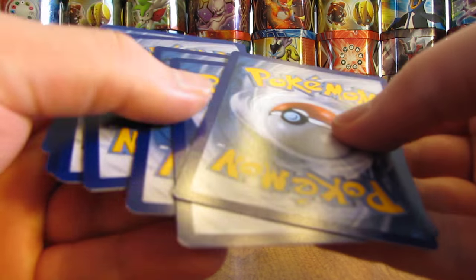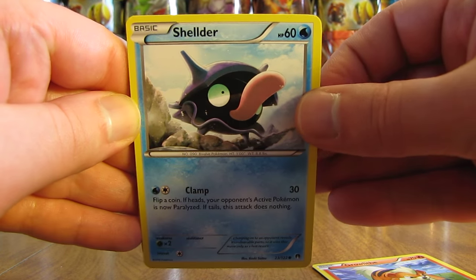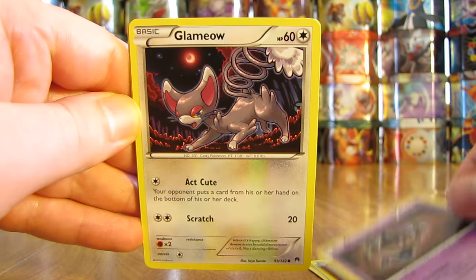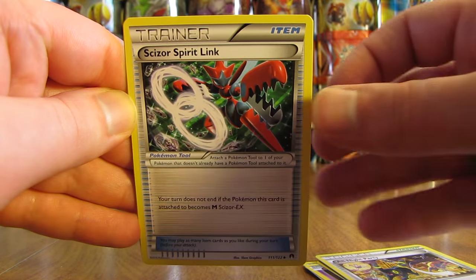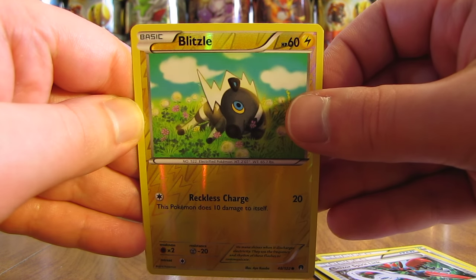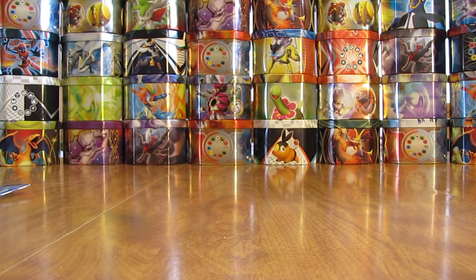Set the code card aside, move the rare and reverse to the back of the pack. This pack starts off with a Growlithe, followed by Shellder, Shellder, there's a Gible, Phantump, Glameow, Professor Sycamore, All Night Party, Scizor Spirit Link, Reverse Holo of Blitzle — just a common — and then the rare in this pack, a Shiftry non-holo. Pretty good looking card but just a non-holo.